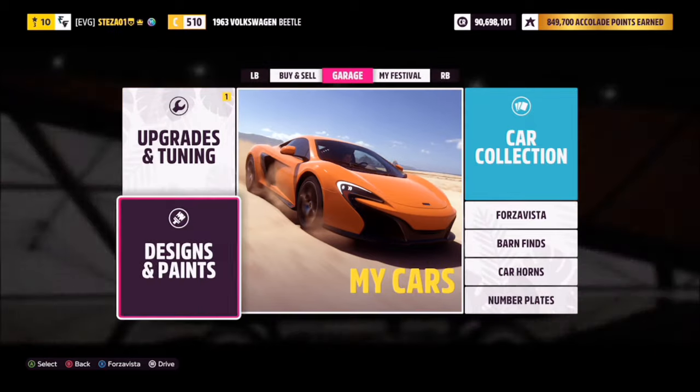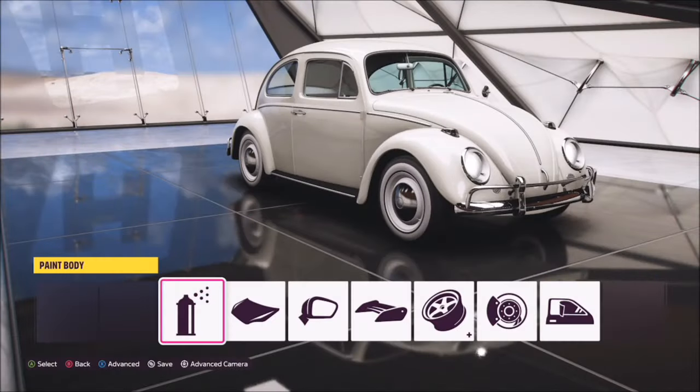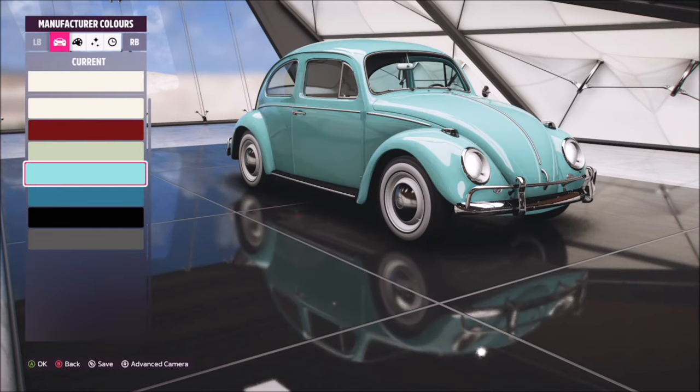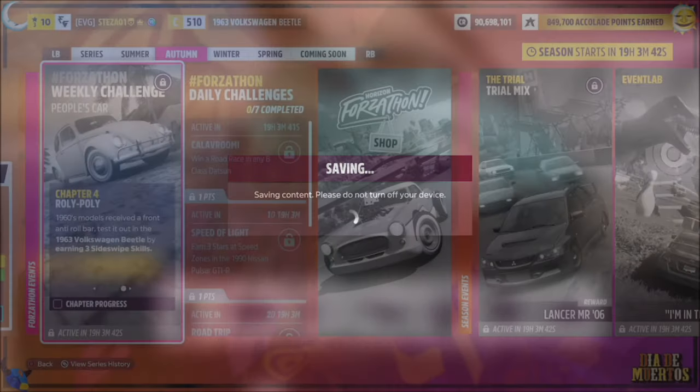The next challenge is a nice easy one — it simply wants you to paint the body of the car. Go into the design and paint tab, select paint car, then paint body, and pick any color — whether it's a manufacturer color or a bespoke color, it doesn't matter. Change the color, come out, and that challenge is complete.